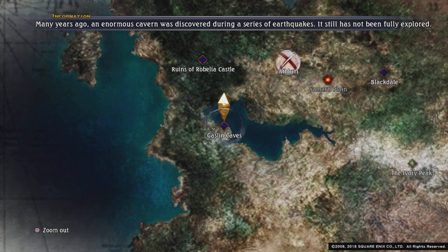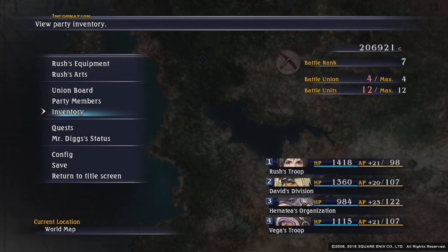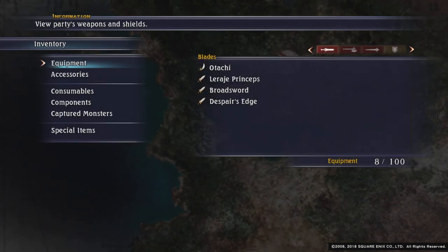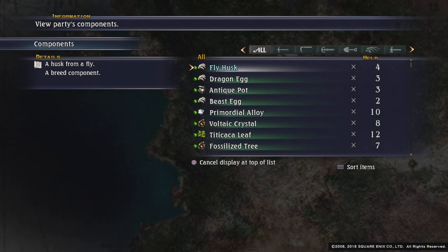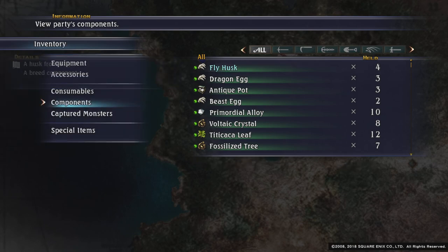Hello and welcome back to OAP Gaming. In the last episode, we did Ragot's Quest and the second of Violet's Quest. We needed four fly husks but only got three. So when I wasn't recording, I went back into Gasoline Caves and got the extra one we needed. As you can see, we now have the four fly husks we needed.